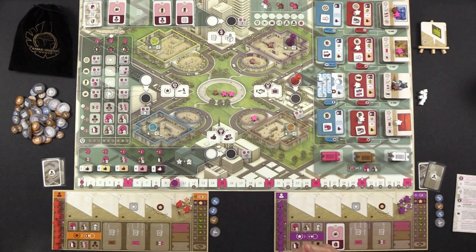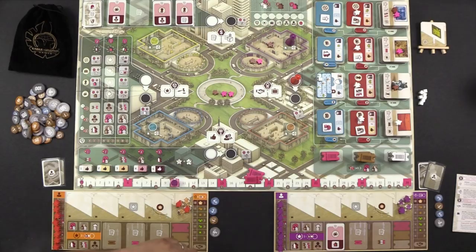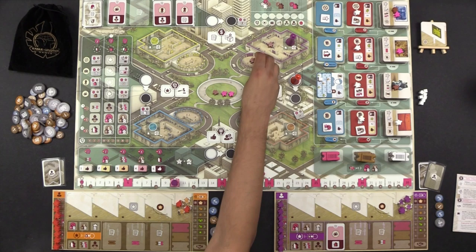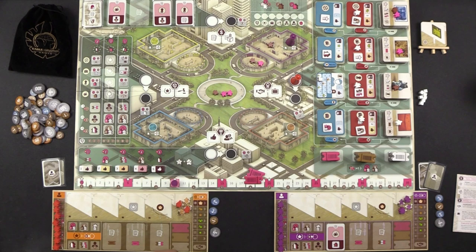Visitors inside the lobby are not considered safe — if someone has two pink tickets, they could spend them to move your visitor out of your lobby and into their own. The gallery has a solid line, so it's a protected location. The lobby has a hashed line, so visitors there can be moved out. Also a correction: the pink meeples are called VIPs, not influencers, but they do provide you with influence.